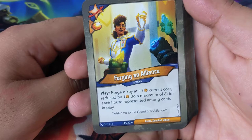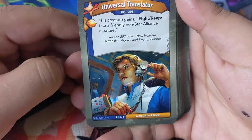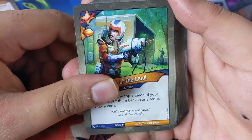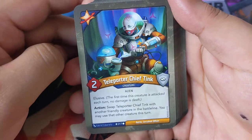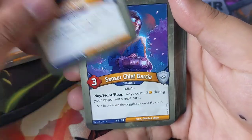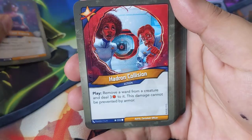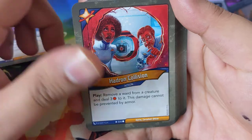Forging Alliance — forge a key; plus seven; current cost reduced by one for each house represented among cards in play. Universal Translation — fire, reap: use a friendly non-Star Alliance creature. Lay of the Land: look at the top three cards of your deck, put them back in any order, draw a card. Teleporter Chief Tink — action: swap Teleporter gifting with another friendly creature in the battle line; you may use that other creature this turn. Two of those. Special fire/reap: you may play a non-Star Alliance creature this turn.